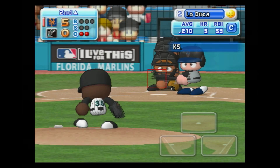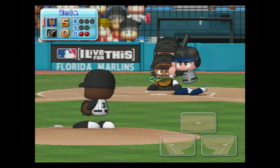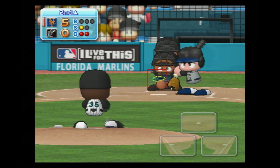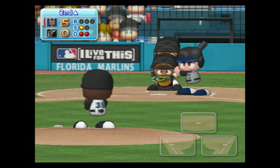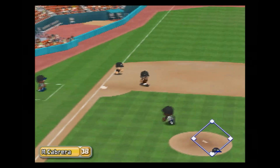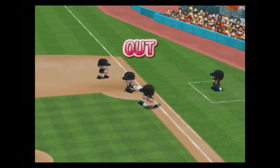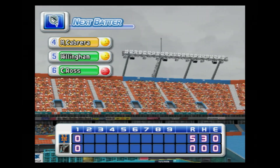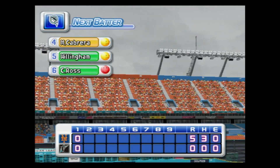Paul Loduca is next at bat. He's set to deliver the first pitch — it's a strike. He put that first pitch right in there. Ground ball straight to the third baseman — out. That's the final out. Five runs, three hits, no errors. We enter the bottom of the second inning — the Mets five, the Marlins zero.